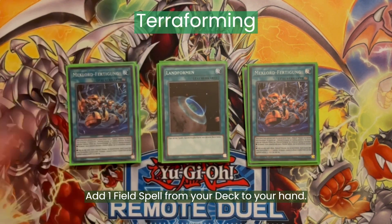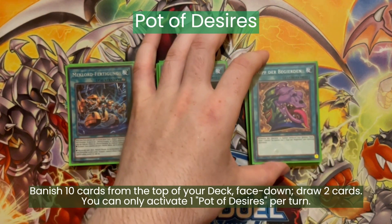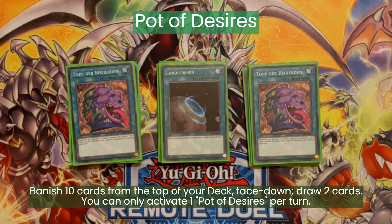And now some generic spells. We are playing one Terraforming because this just adds any field spell from our deck to the hand. Then two Pot of Desires — we are playing many three-offs and we don't really care about banishing anything with Desires unless we banish all our Hang-On Mechs, but this is really unlikely. And it has some synergy with the Gizmec Naganaki.